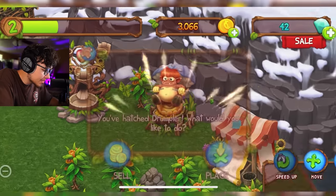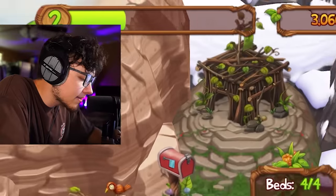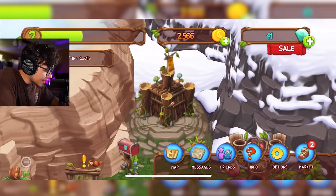I'm gonna go ahead and speed him up and collect him. Bro, look at Drumpler — he looks so funny. I have to upgrade my castle, bro. We might as well just get that done — we have plenty of gold. And you guys already know we're speeding this thing up. Skadoosh. King of the castle.